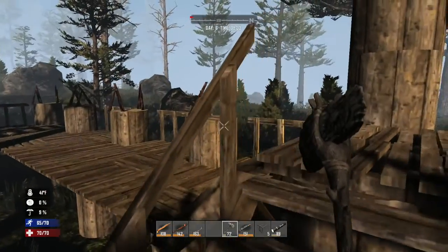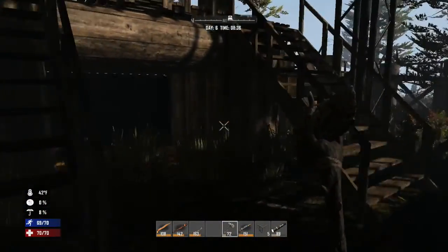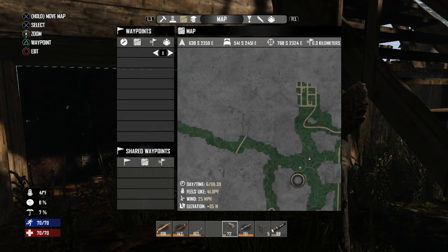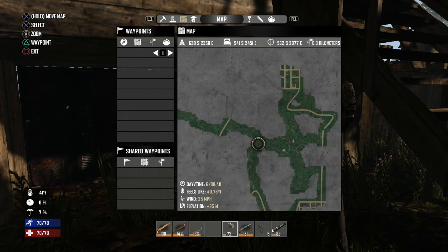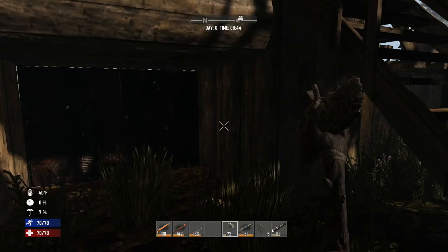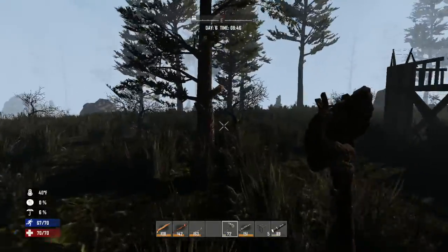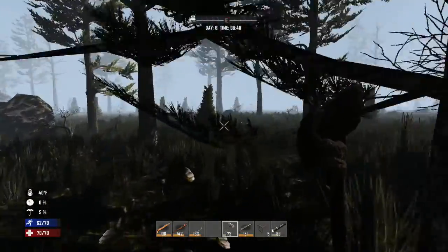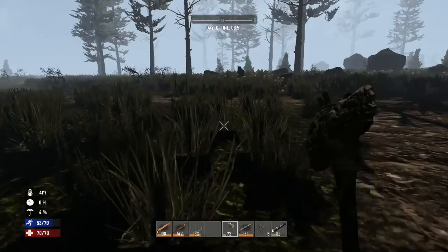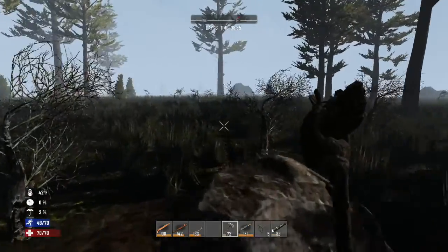There's a zombie over there. What's the plan for today? My bed's only over there so we're not very far away. Let's set a waypoint and go explore - we've got like a city either side of us which is pretty awesome. Let's see what's this way.